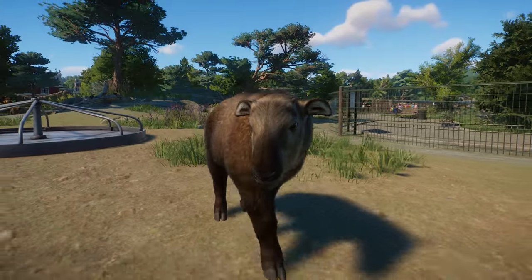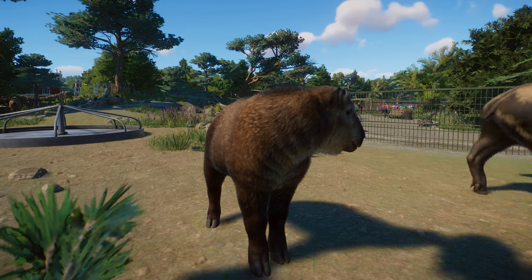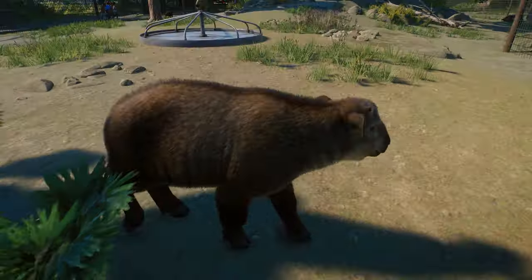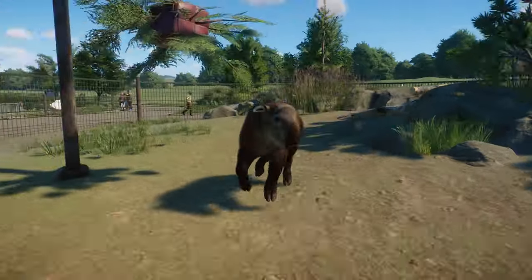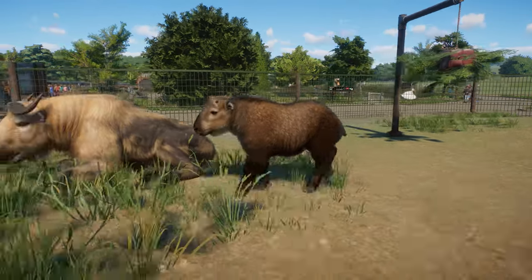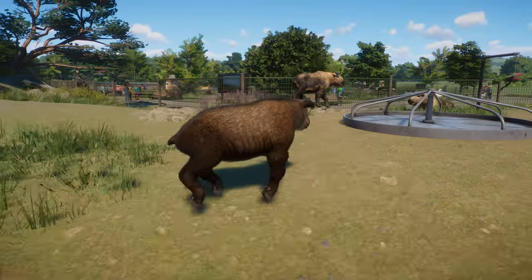We also need to take a look at this adorable baby. It is slightly darker than its parents in coloration. It has those really beautiful big eyes, tiny adorable horns, and very droopy ears — overall such a cute animal. I still believe some people don't know what a Takin is. It is such a cool animal, and I know a lot of you will fall in love with it once you put it in your zoos.